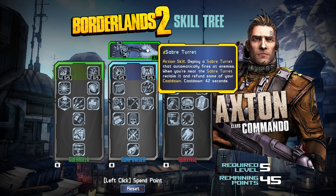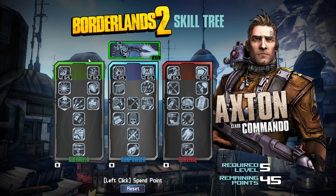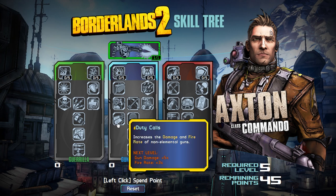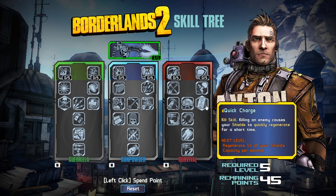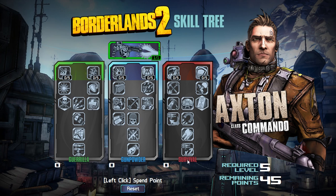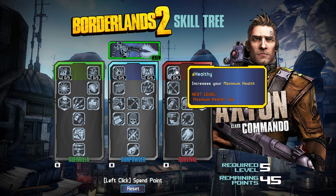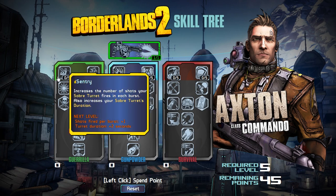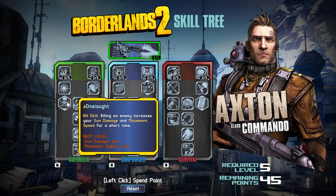So let's go ahead and take our Sabre Turret. The Sabre Turret's already much better, but it's going to get even better as we get into all three of the trees. All three of the trees have at least a minimum of two things that are going to greatly affect your Sabre Turret. The Gorilla Tree is more of the Turret Tree, the Gunpowder Tree is more of his gun damage tree, and the Survival Tree is more of his defensive type tree.